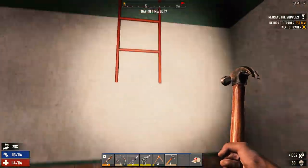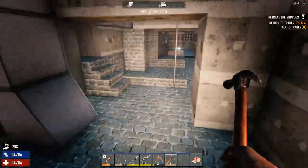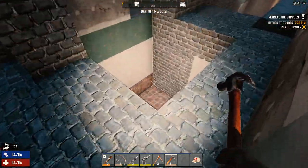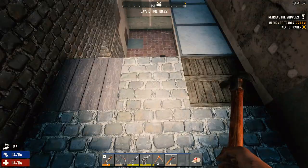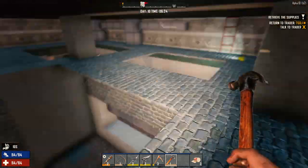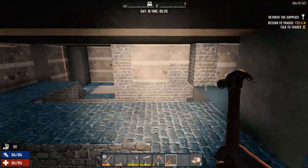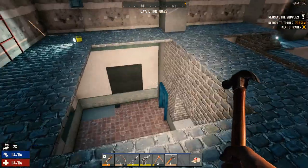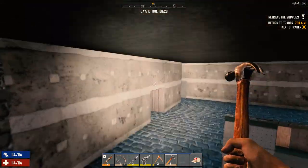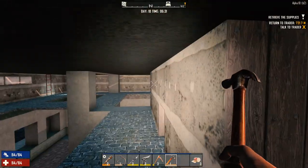I'm going to show you the upstairs before we go to the trader. I did a bit of work — I put a hatch in here. I said I was going to raise this floor up one more level, but I never ended up doing that. We've got a few holes to drop some stuff down on unsuspecting zombies. This is the kitchen here. And I've opened up all of this in here now so we can do some good combat. I'm going to add a couple more pillars up to the roof for support and put some concrete in here.